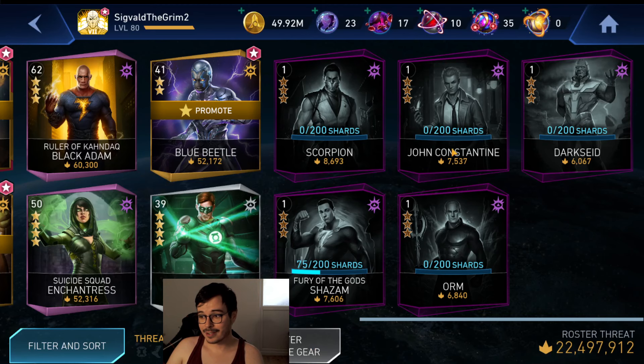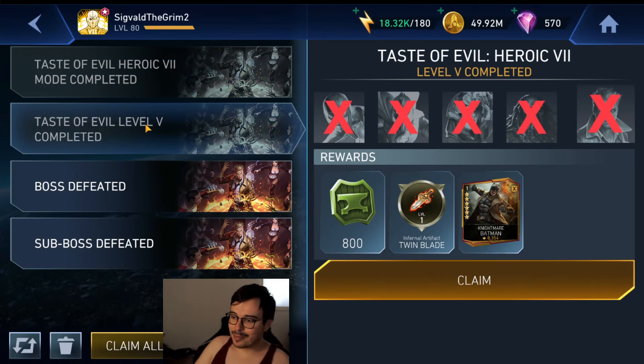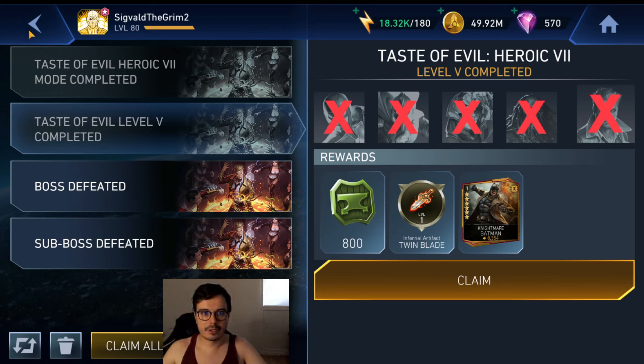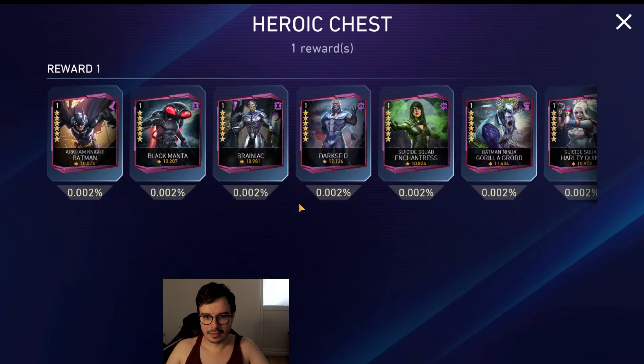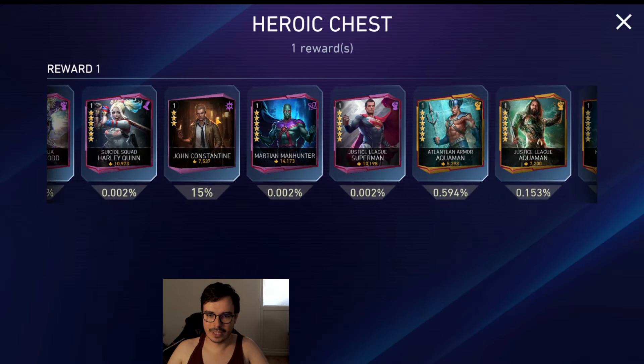First of all, I just want to point out that this is Heroic 7 that I just cleared, and I have dropped zero Constantine Shards so far. And we got... Nightmare Batman! That's what I was hoping for. For sure not Constantine Shards. Wait, wait, wait - how much is the chance? Because I'm actually mad about this. We click this and... 15%! I'm not even gonna count the 3% on normal mode. This is the equivalent of opening seven chests where you have 15% to get something and not getting that something. I don't hate the fact that we get Legendaries drop from Solarize - I think that's great. But the way they do it specifically, I hate it so much.